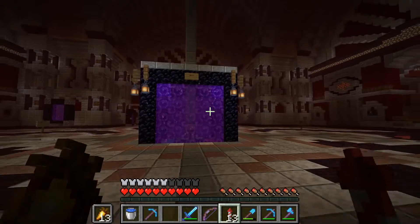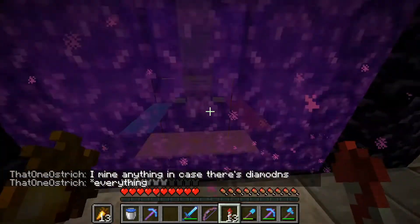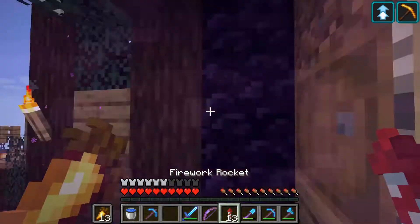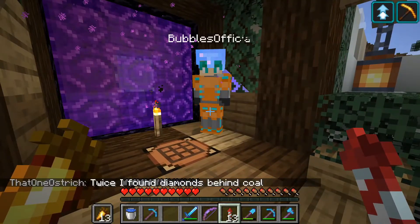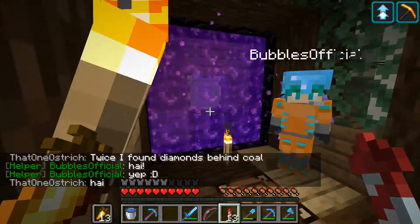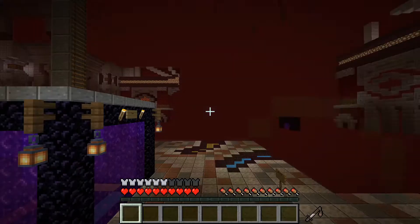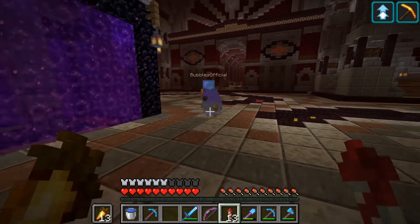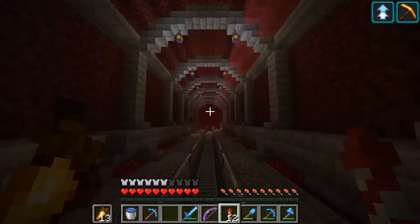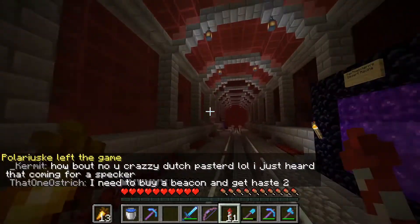Okay, so I'm back. I had to get someone onto the server, because I asked them if they would let me do a tour of their base — or the base they're sharing with someone. They said yes, so I'm going to meet them right now. There they are. Hi, Bubbles. Ready for the tour? Go ahead and lead the way. In case you're wondering why they aren't speaking, it's because I gave them the option to speak or not to, and they chose not to.